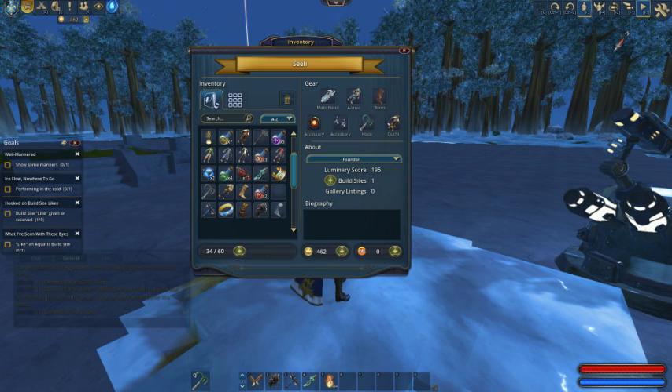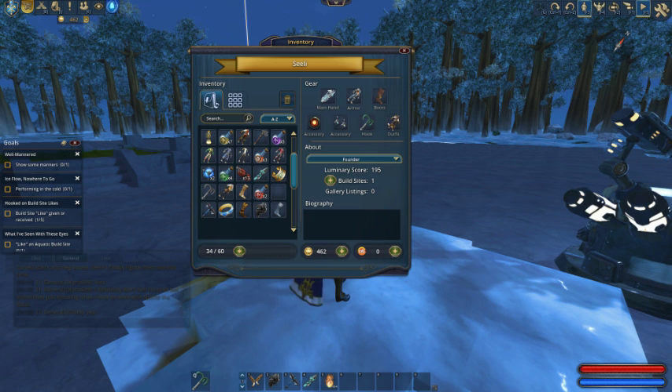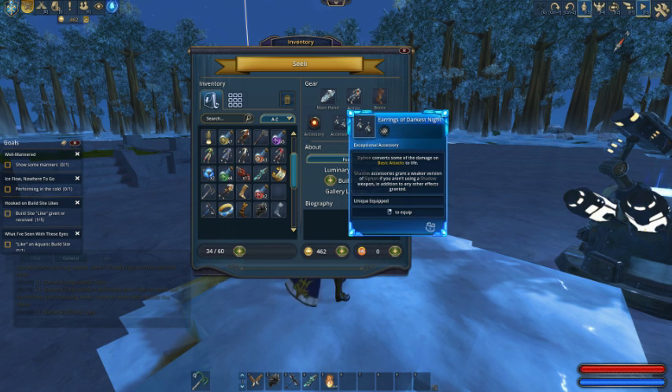The one I had on is a light armor — it prioritizes damage over health, so you're kind of squishy but doing higher damage than you would with heavy armor. We also have some accessories here. Siphon converts some of the damage during the basic attack to life. Accessories grant a weaker version of Siphon if you don't use a shadow weapon, in addition to any other effects gained.